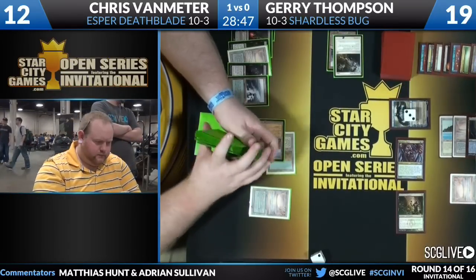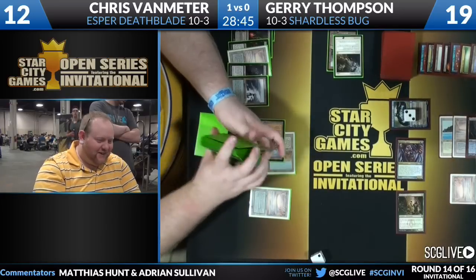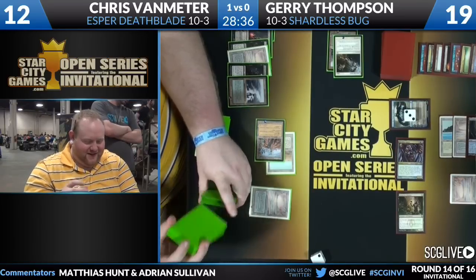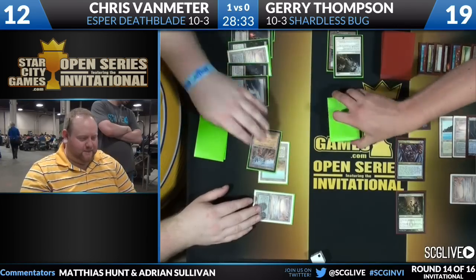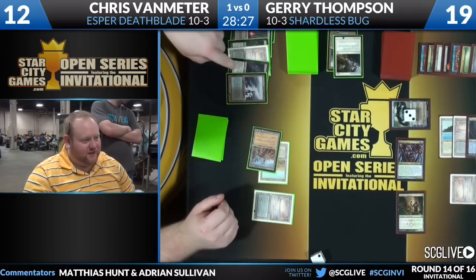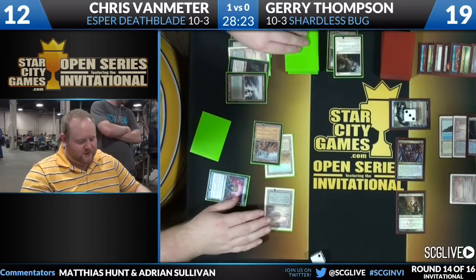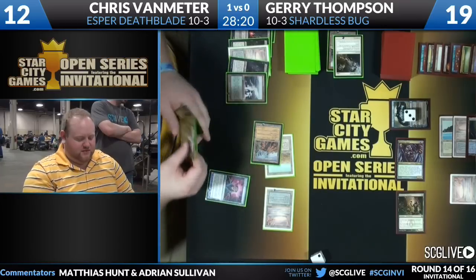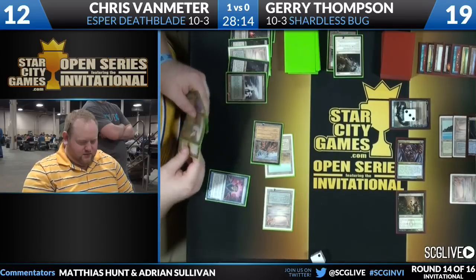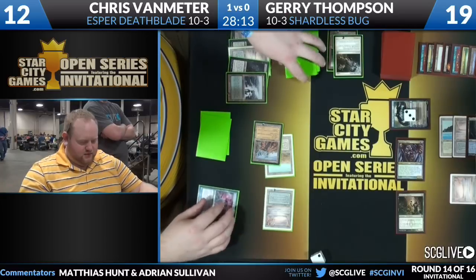Jerry Thompson marches in with Shardless Agent once again. With Chris not flashing back Lingering Souls, it gives Jerry the opportunity to eat it with Deathrite Shaman using the Golgari Charm — minus one minus one to all creatures. Boom: the Lingering Souls tokens and Dark Confidant all die, Jerry loses nothing. And how about you lose two more life when I remove your Lingering Souls from the graveyard? Chris is left with just lands and no way to meaningfully interact with Jace.